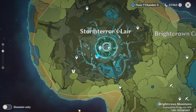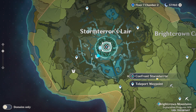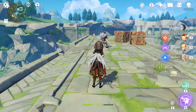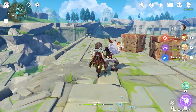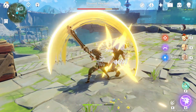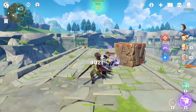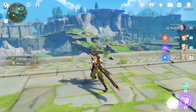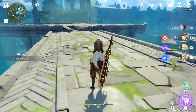For the sixth location, we're gonna come to the Storm Terror Slayer area and teleport to the waypoint — not to the Storm Terror domain itself. From there, glide all the way down to this ramp. The Helichurl is right in the middle of the ramp. From that one we get only cabbages and a few Mora.